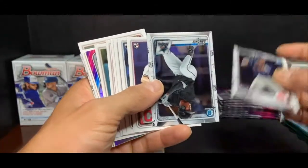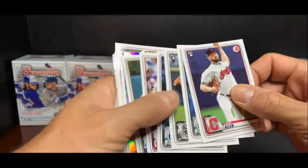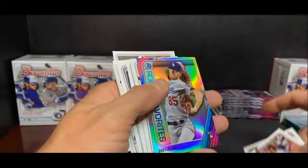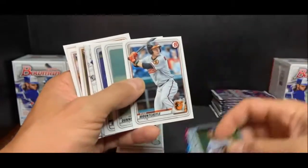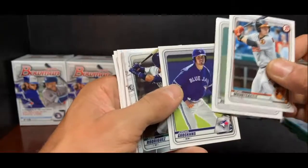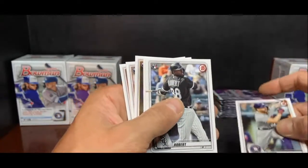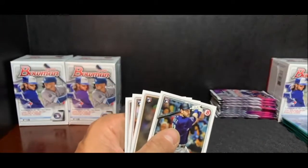Dustin May Dodgers, Ryan Mountcastle Baltimore, Dane Dunning White Sox, Jordan Groshans Blue Jays, Julio Rodriguez Mariners, Hunter Green Reds, and here he is — Jose Altuve and Luis Robert! There he is — we haven't seen him in a while. Maybe that will open the floodgates. Austin Nola Mariners, Michael Baez Padres, Travis Demeritte Detroit, John Means Baltimore Orioles. I need a drink of water.